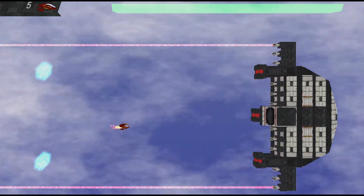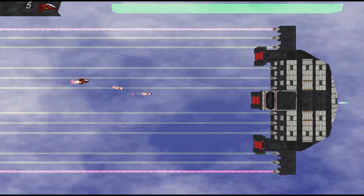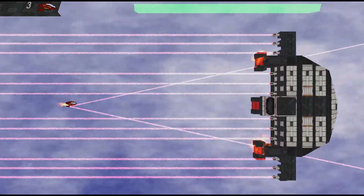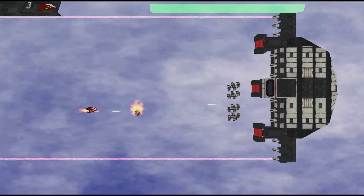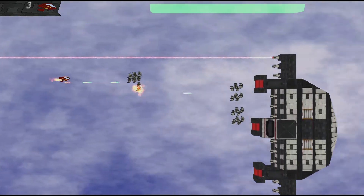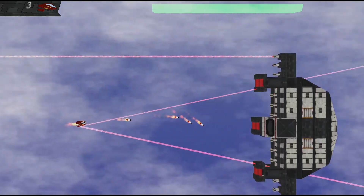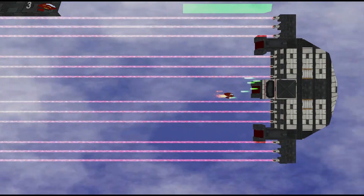In the second phase, the player must stand in the gaps of huge lasers in order to shoot down the weak spots. To warn the player, I made transparent lasers that start blinking whenever the boss is about to activate them. In between the lasers, the boss spawned suicide bombers, for which I used the same scripts as I had for the player's homing missiles.